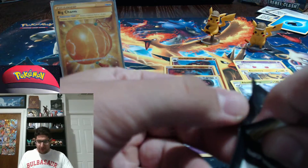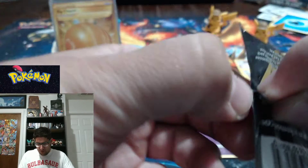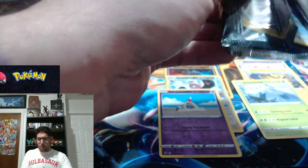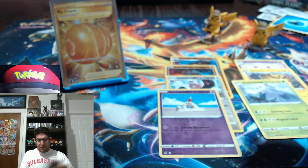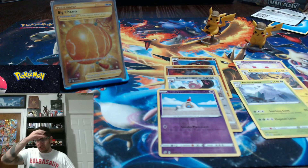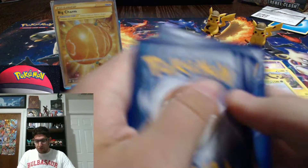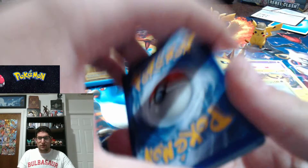Cinderace, guys — I can't believe we pulled gold. It's just sitting there chilling, staring you guys in the face. Two gold cards. Unfortunately not the ones I want — not the Perrserker or the Frosmoth — but that just means I gotta keep searching, right? I did get an ETB in the mail just a couple minutes ago as well as the new box with the gorgeous figure, so super stoked about that.